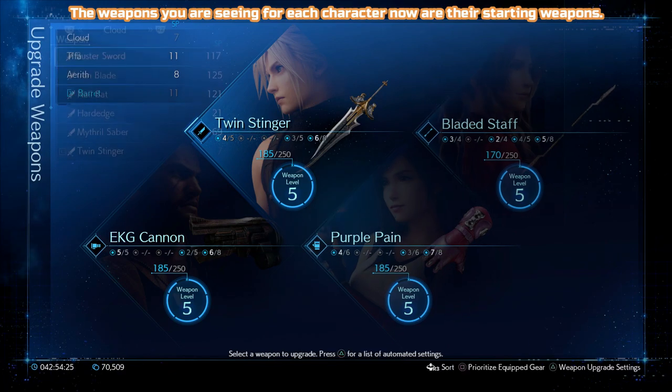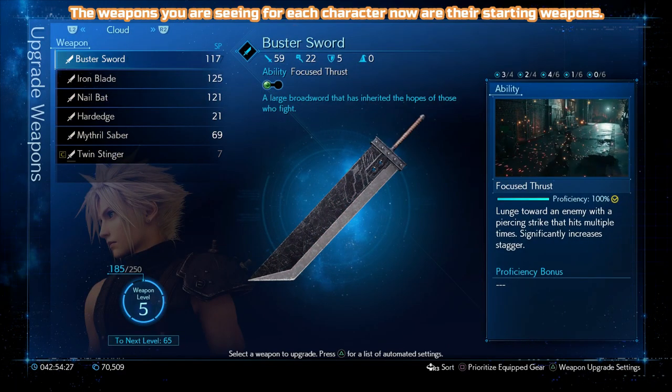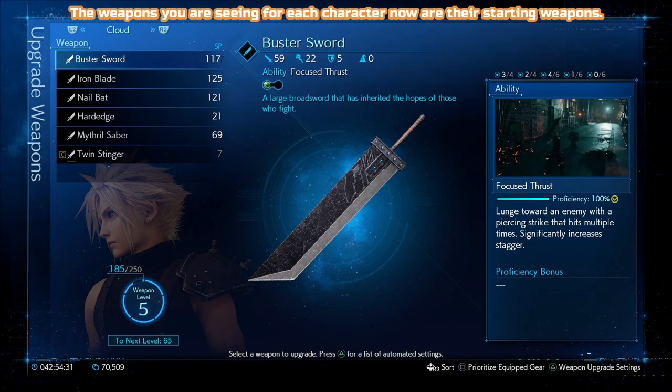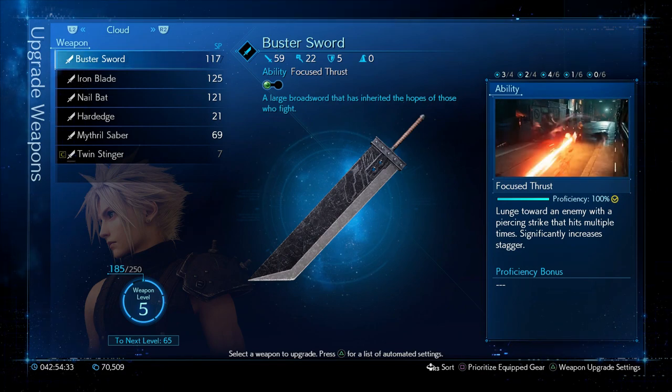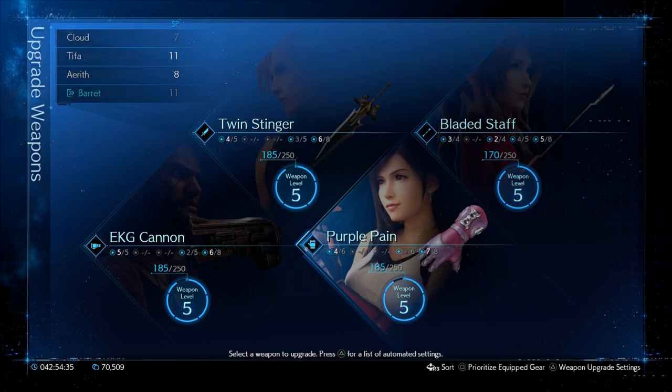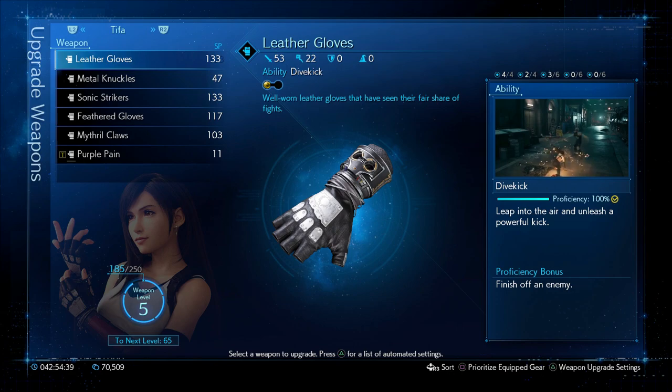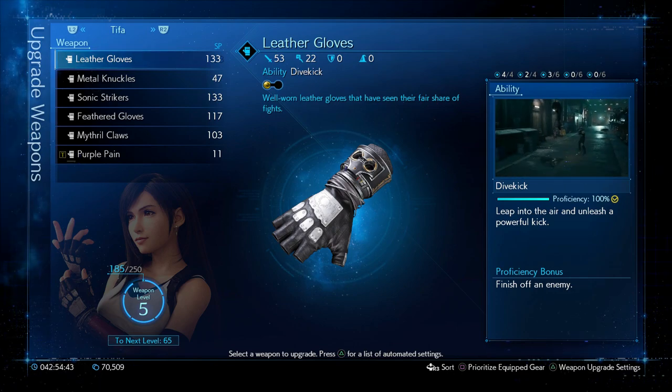Hi there, I'm Ben and welcome to my weapons guide for Final Fantasy 7 Remake. The idea of this video is twofold: it's for anybody who wants to know just where a specific weapon is — for that there are timestamps in the description — and it's also for anybody who wants to get the Weapons Expert trophy. For that you're going to need to learn all weapon abilities, so you need to pick up every weapon in the game and then get 100% proficiency in it.